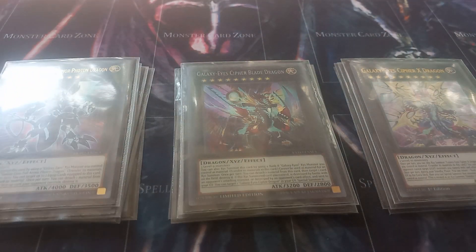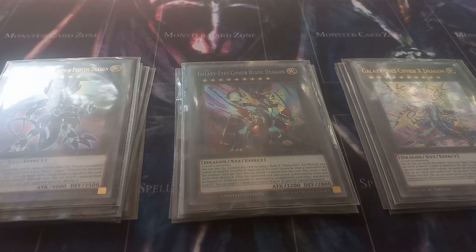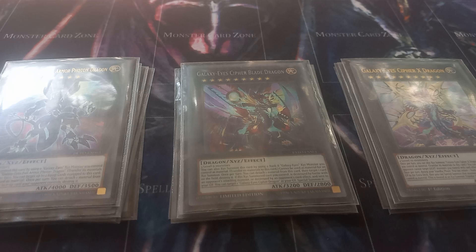Then I play one copy of Full Armor Photon, which is summoned using a Galaxy Xyz monster. You can attach material to it to target and destroy one face-up card on the field. Unless you're playing against Mekk-Knights you'll never use its other effects, which let you take up to two equipped cards on this card and attach them as material. I honestly don't know what Mekk-Knights do since the only time I faced them was with Dinosaurs, and Lost World ruins them.